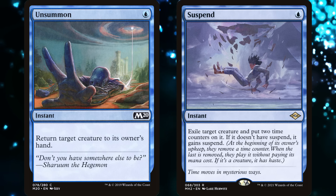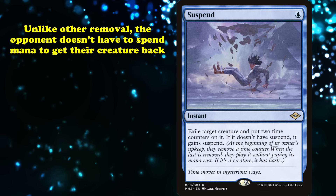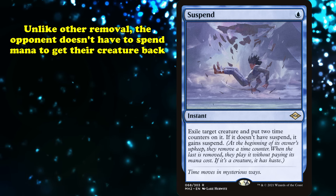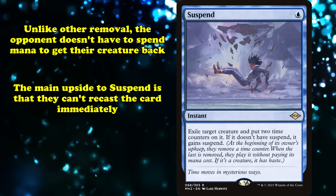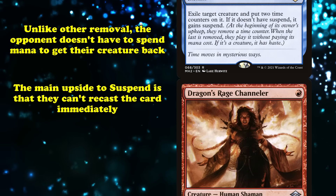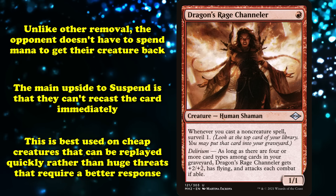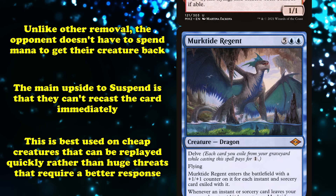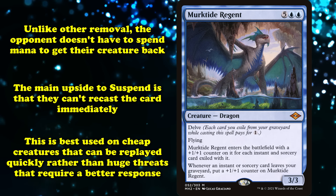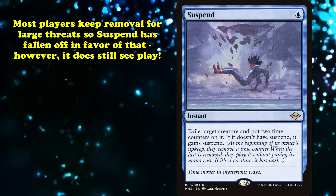Suspend is a take on the classic blue removal spell, On an Island. It temporarily answers a creature for just one mana, which is an incredible asset to have. Though its downsides are notable — unlike bounce spells, your opponent doesn't have to spend any mana to get their creature back, so this is often much worse on tempo than a bounce spell. The main upside of Suspending it instead of bouncing the creature is that they can't recast the card immediately. This is most relevant with cheap creatures like Dragon's Rage Channeler that your opponent would have no problem recasting on the next turn. However, for any threat that requires a large investment, like Murktide Regent, you're better off with an Unsummon.